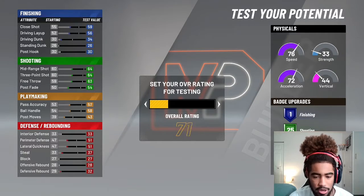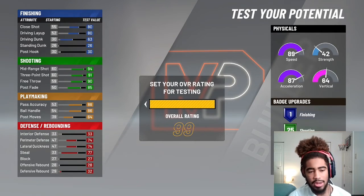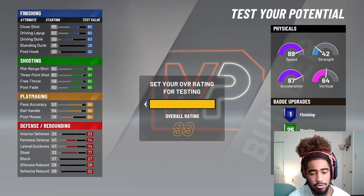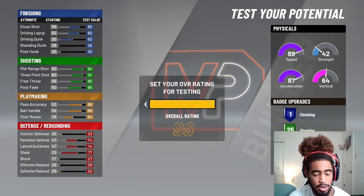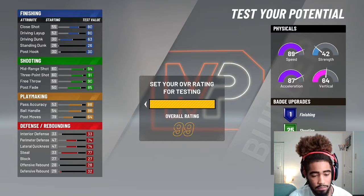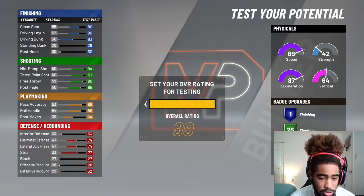All right, let's add the badges and see what they're looking like. We're gonna max out our character to 99. By the way, last year you were able to max out whatever stat you wanted — like, you didn't have to wait till 99. If you wanted to max out your three-pointer to a 91, you didn't have to wait; you could max out whichever stats you want. I don't know how it is this year — maybe it'll be the same, who knows.